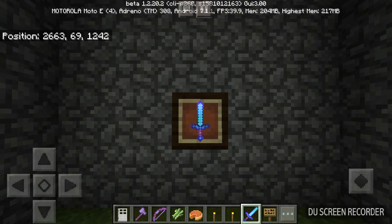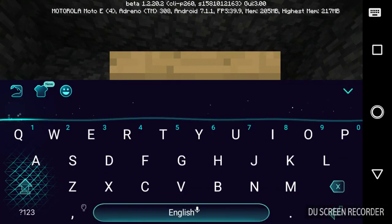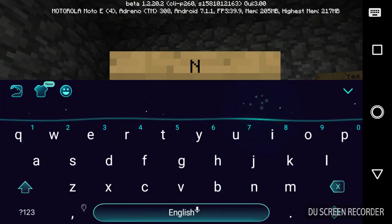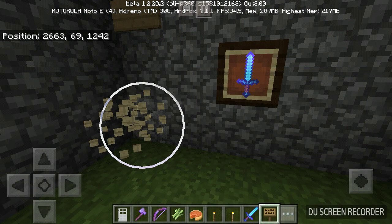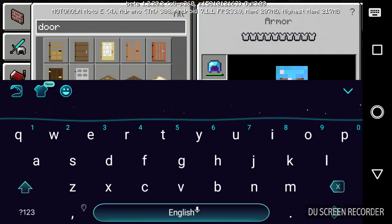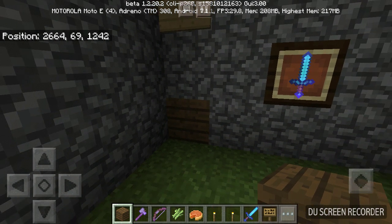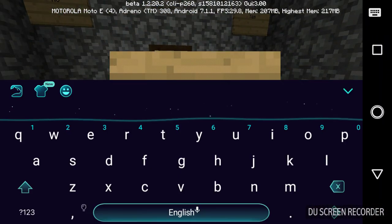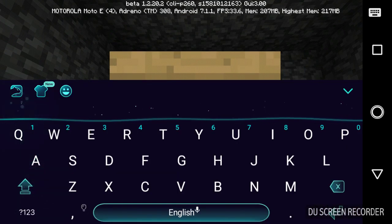Welcome to Minecraft! Today I'm going to do the Charlie Charlie challenge in Minecraft. To do it, place a sign and write 'yes', place another sign and write 'no', place one more sign and write 'yes'. I'm playing this in creative mode. Place a sign and write 'yes', place a sign and write 'no', place one more sign and write 'Charlie'.